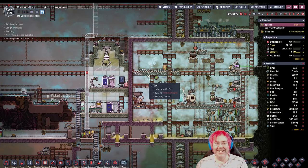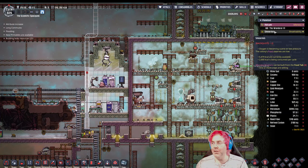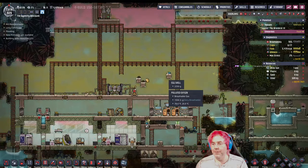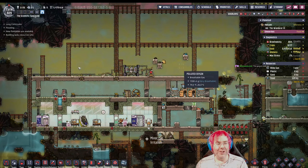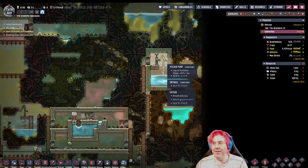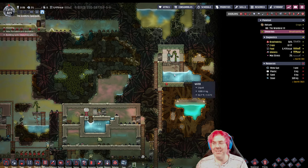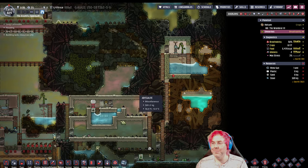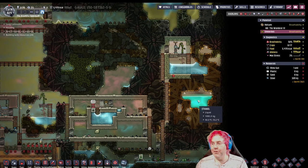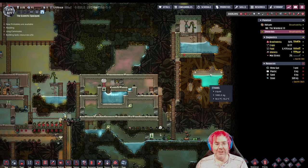We actually have another asteroid here. Hey look — all of the stuff that was queued up is finally done, because we actually have a place for the liquid to go. Because this was much lower before. Here's a pool of ethanol here on this particular asteroid — I guess we could actually use that.